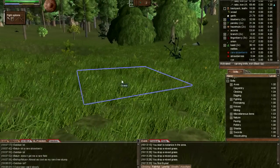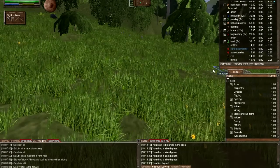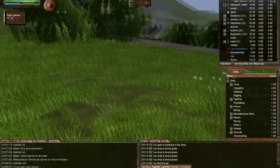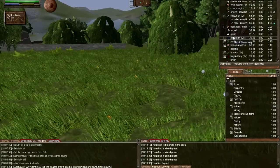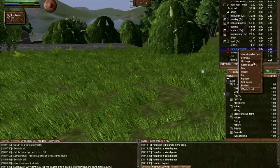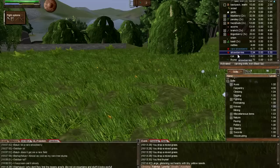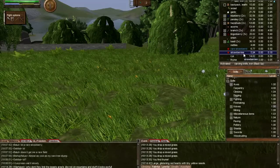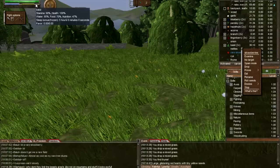After a couple minutes of foraging and botanizing, as you can see from my inventory, I've got quite a few herbs, berries, and some crops also. So if you're in a pinch and you have no access to fire and a pottery bowl, you can eat these items raw. I'm going to eat this strawberry right here — right click on the strawberry and eat. As you can see, it's going to fill your hunger bar, but very slowly.